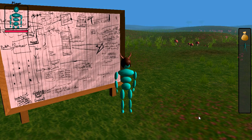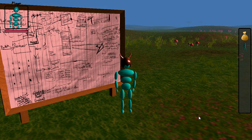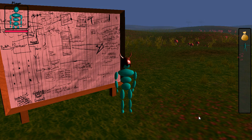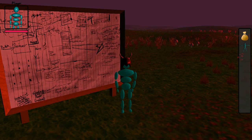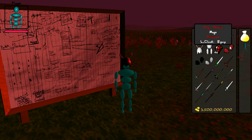Basically what I've changed is that before the update the client could only update their own player on the server, but now I've added a request system allowing the client to request to do something to other players as well. This is important in combat, for example, because when you attack it not only affects your own player but the player you're attacking as well.